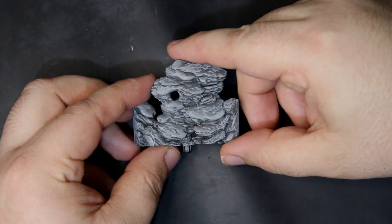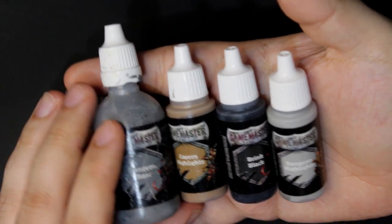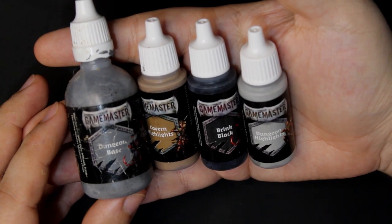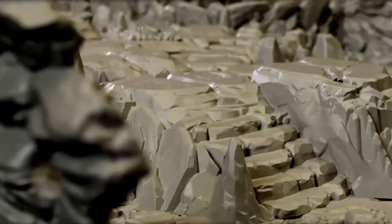This here is the Greystone from the same box set. While it did apply better, it still looks very bland to me. This was done using the Cavern Base, a quick dry brush of Cavern Highlights to add some muddy effect, a wash of Black Brink, and then a dry brush of Cave Highlights.